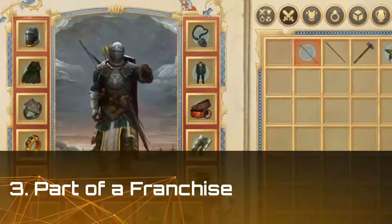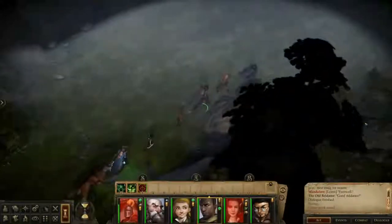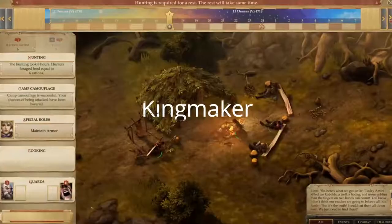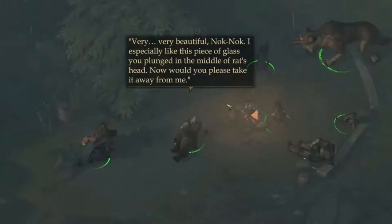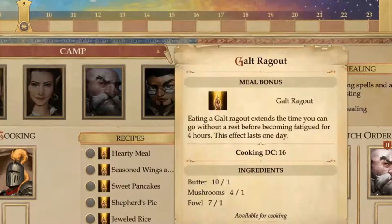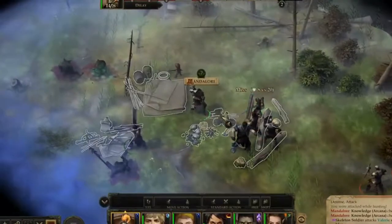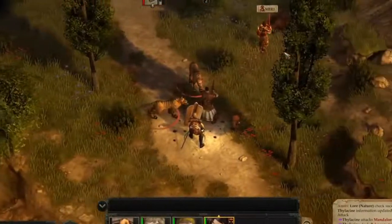Number 3: Part of a Franchise. If you're looking for a more practical way to deepen your knowledge of the Pathfinder universe, you can try the first game in the franchise. Kingmaker was released in 2018 and uses the same mechanics and isometric viewpoint. Since it's a much smaller and less complex game, it's also cheaper than the brand new Wrath of the Righteous. An enhanced version was recently released as part of the publicity for Wrath of the Righteous.